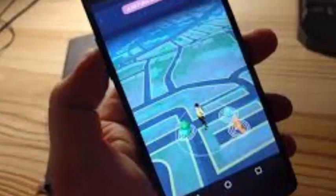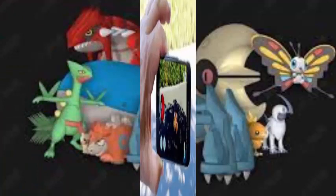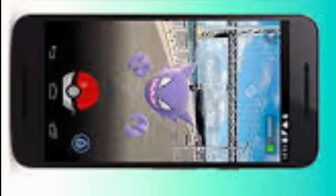The aspect ratios and the user interface have been improved for larger screens, such as the iPhone X and the Samsung Galaxy Note 8. It is now possible to access Lucky Eggs and Star Pieces and use them from the inventories during raid battles and gym battles.